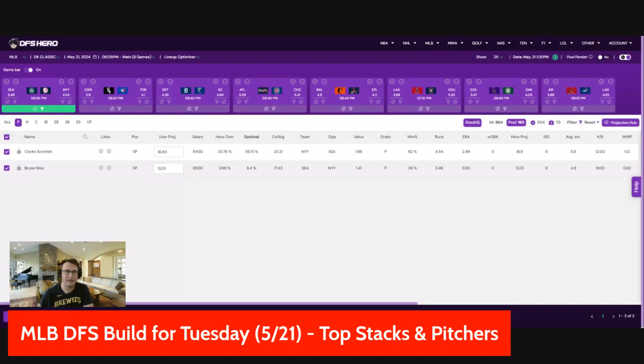Welcome to the DFS Build MLB Edition. I'm Kevin Roberts, ready to go over the 8-game main slate at DraftKings. For MLB, there is a 6-game turbo slate if you want to get into that. I'm just covering the main slate, the one I'll be playing. I'm going to give you my favorite plays, my favorite stacks, and hopefully help you out. If I do help you out, please give this video a like and consider subscribing to the channel — both those things really help me and the channel a lot.